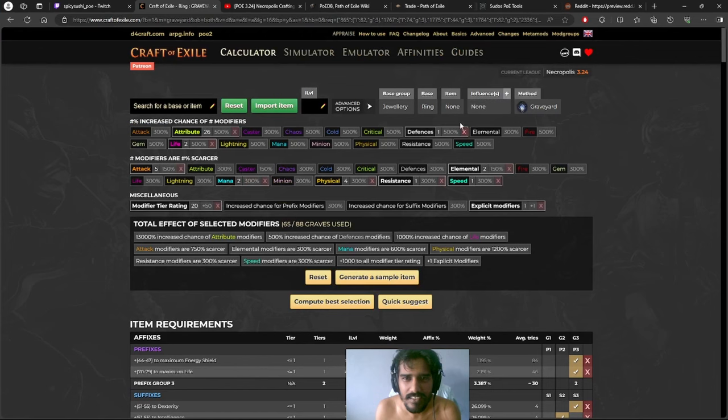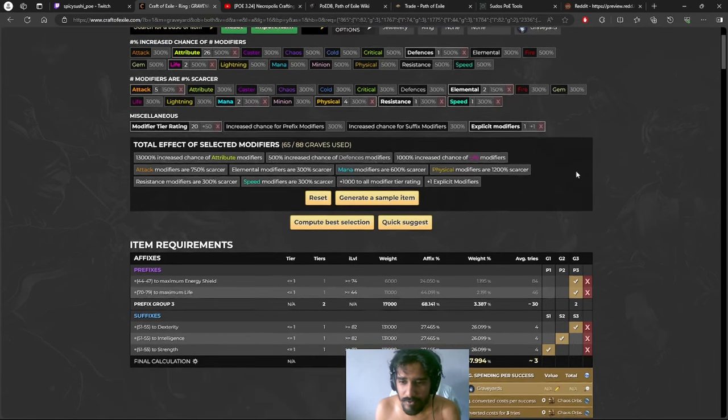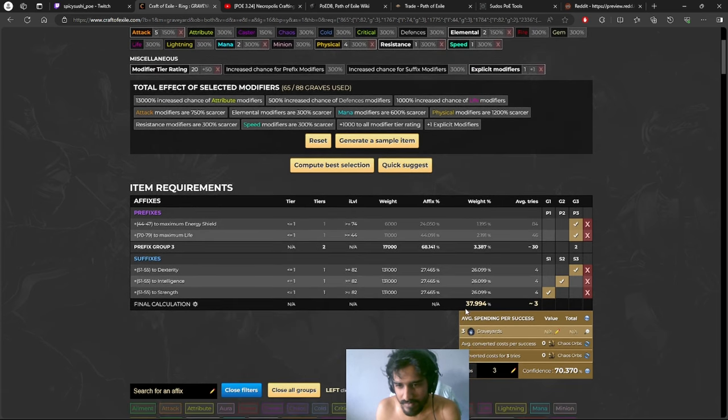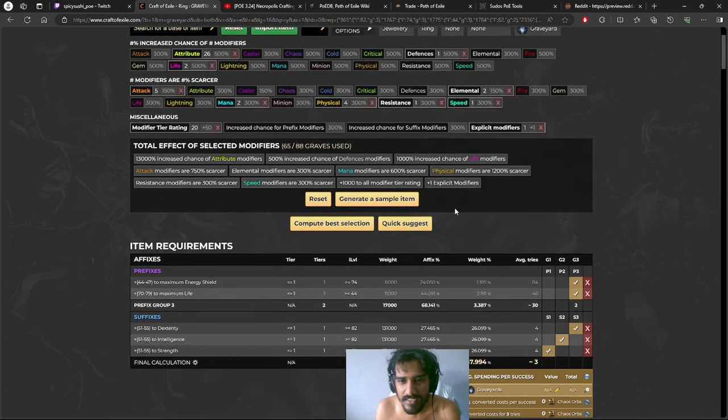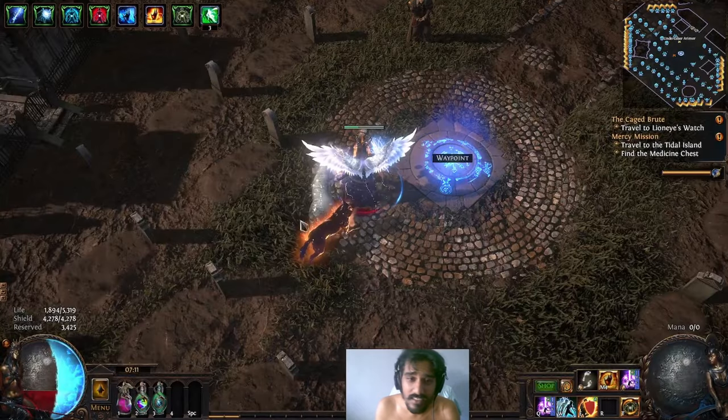All right, this is the recipe I'm using to craft these rings. It's a one-in-three, which is a 37% chance. So that's the recipe here, but that's technically not the only recipe I use.